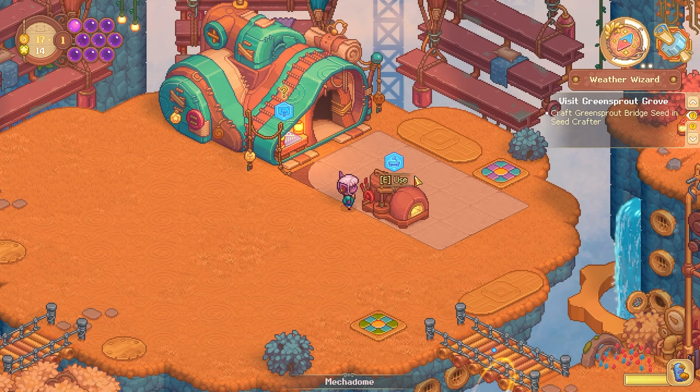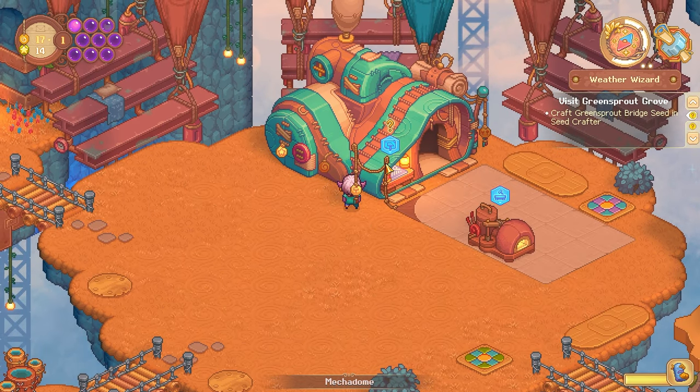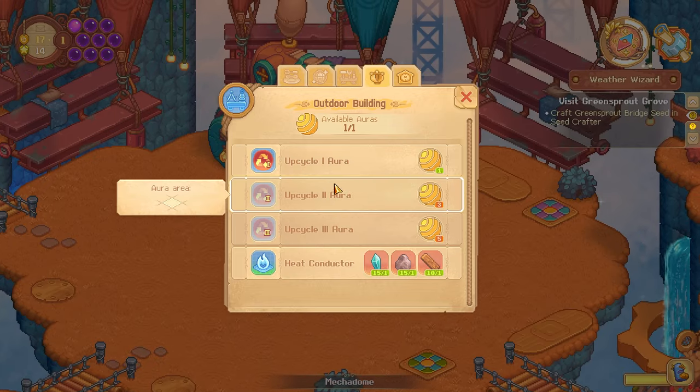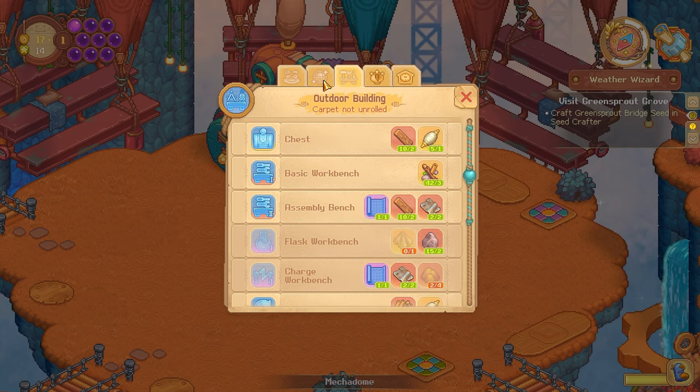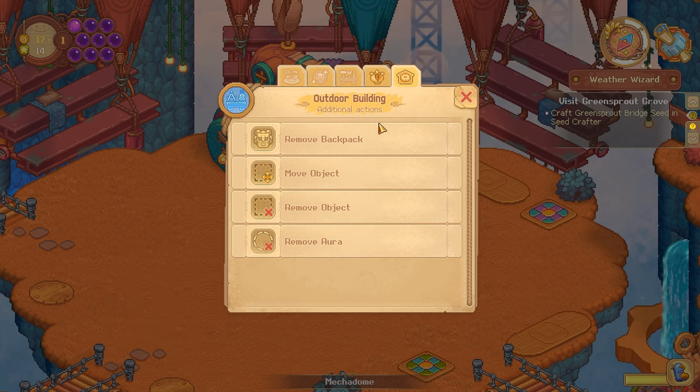Let me just check all of the crafting benches and see if any of them have anything that might make clay — I don't think so though. That's just cloth and that is just thread and rubber loops.